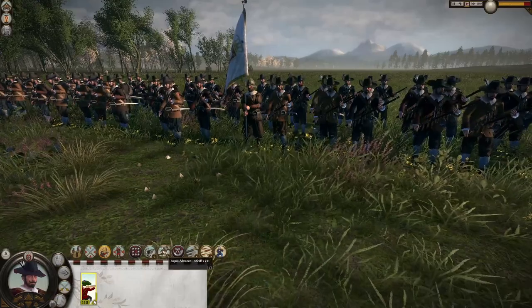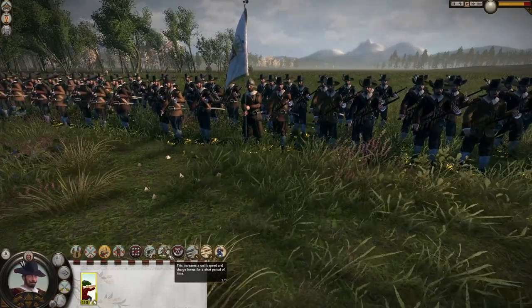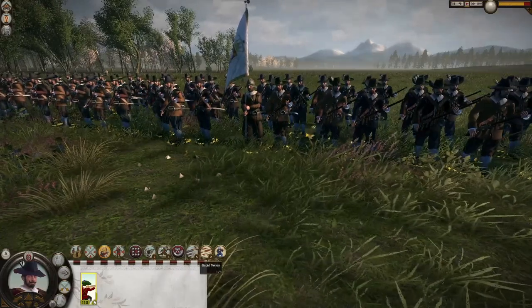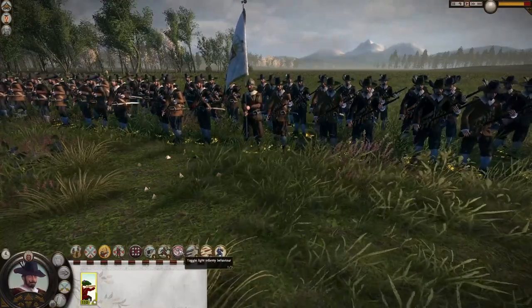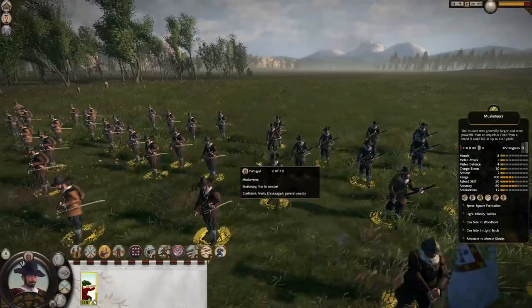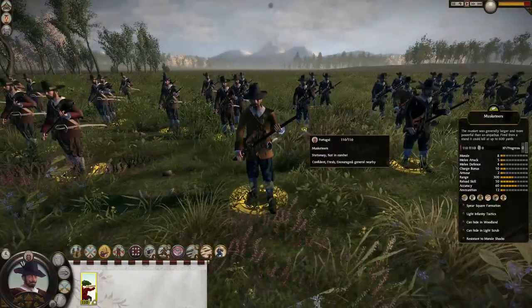Abilities include increased range which we will use, rapid retreat which is very useful for a range infantry unit to run away, toggle light infantry behavior which we will be using, rapid volley, suppression fire, and an angled fire ability that I don't think is necessary because we're going to use the light infantry behavior so we're more spaced out — a great ability so we do not get hit by enemy range units.